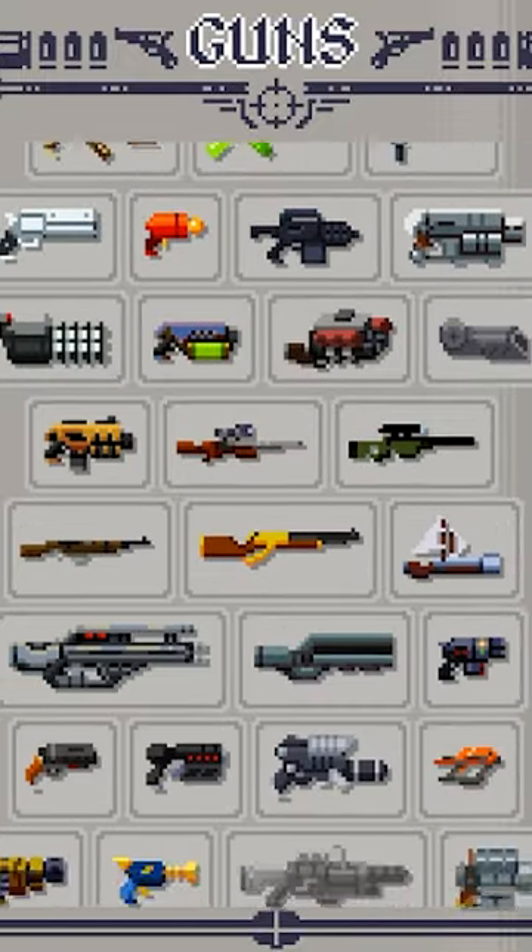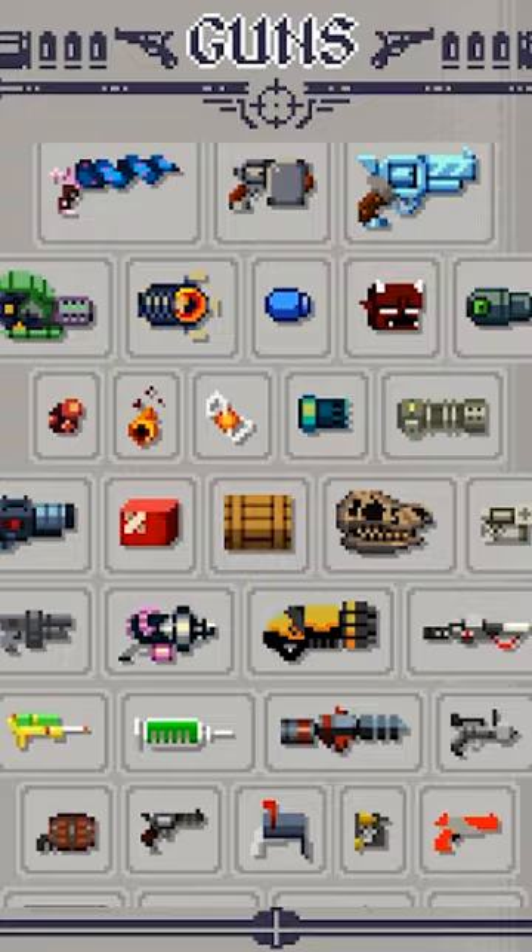This is what happens when you unlock everything and enter the Gungeon. Within Gungeon, there is a catalog of all the enemies, bosses, items, and guns in the game. If you manage to get all these filled in within your Ammonomicon,